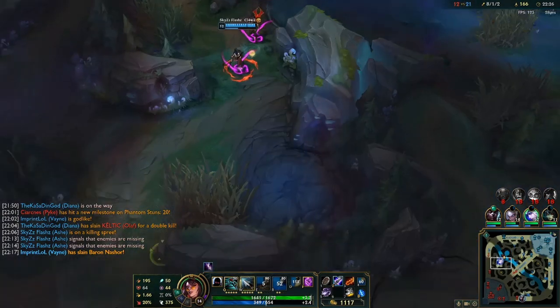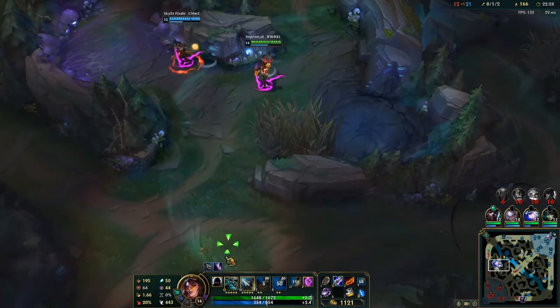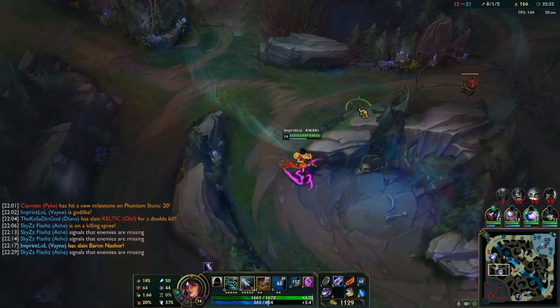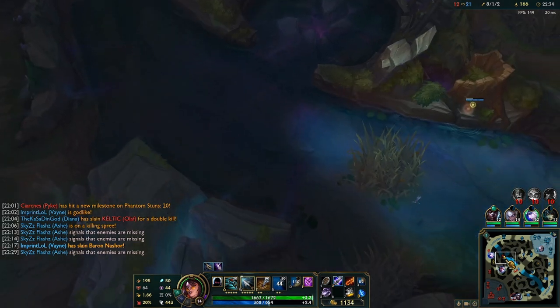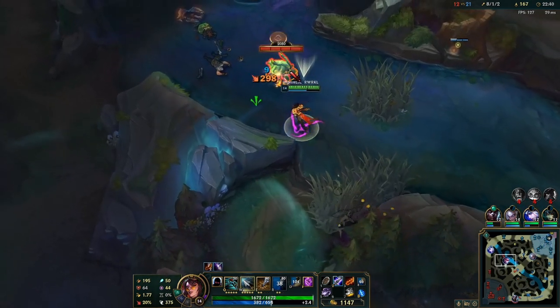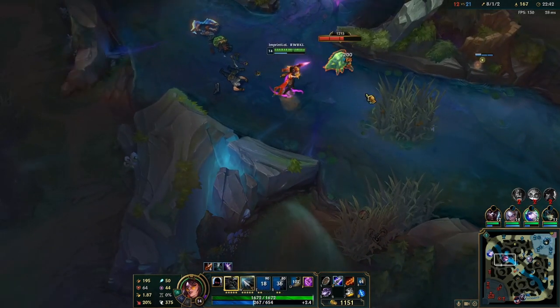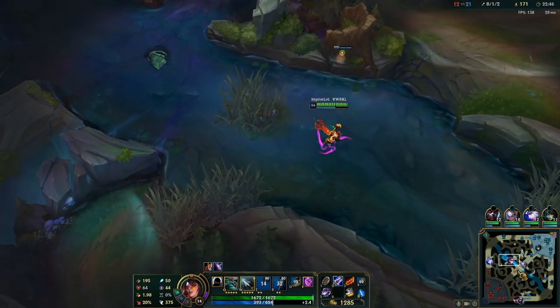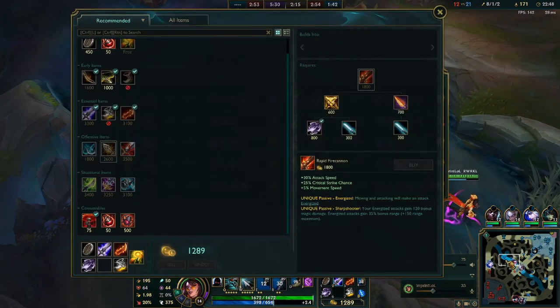To make it simple: when do you farm and when do you group? You farm when your team is dead, when you don't have a numbers advantage. You group when you can get a 5v4, a 5v3, a 4v3, a 4v2 — always trying to get the numbers advantage at this point.